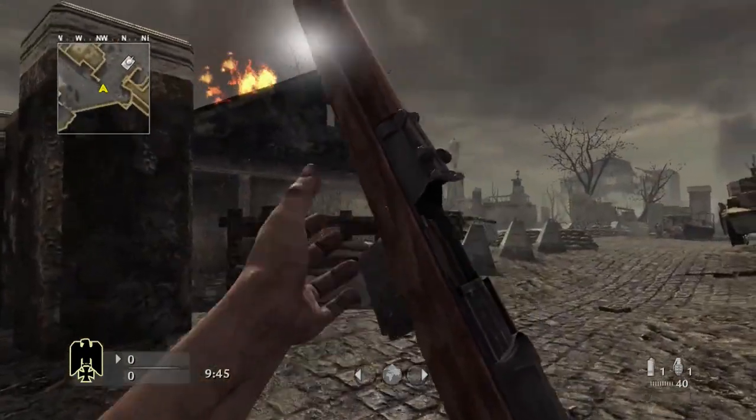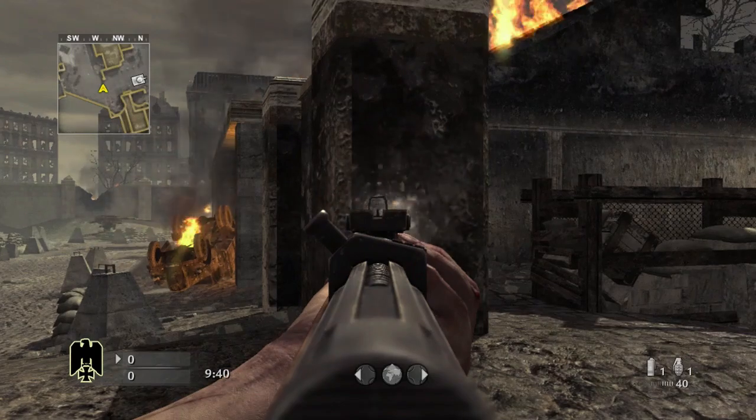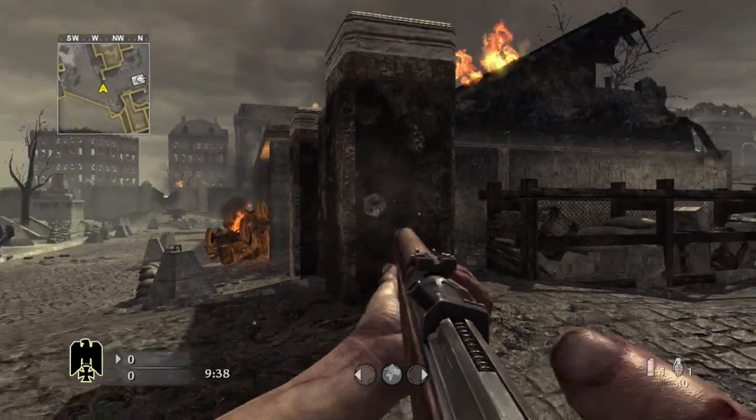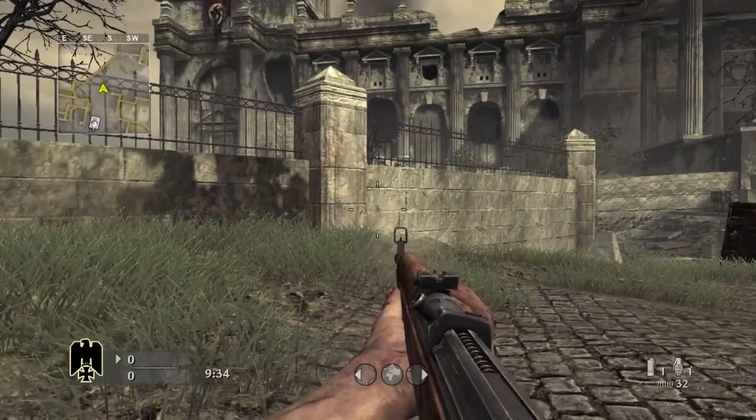The Gewehr 43 is a rifle found in the Soviet campaign. It's going to be used mainly by the German side, but you can pick it up if you kill the Germans. It's going to be found in missions such as 'Their Land' and 'Their Blood.'